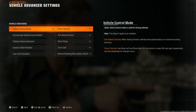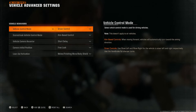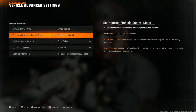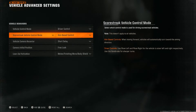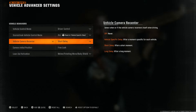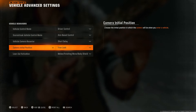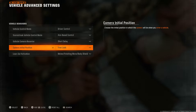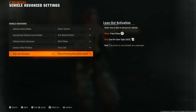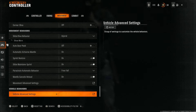For vehicle behavior, I like the vehicle control mode with driver control — the independent feeling helps me understand what I'm doing. I like aim-based controls for score streaks since you'll be aiming them quite a bit. Vehicle camera recenter on short delay looks a little better on recordings, but I'd suggest almost off as the better general option. Camera initial position set to free look so you're already oriented when in the vehicle. Lean out activation set to melee, finishing move, and body shield.